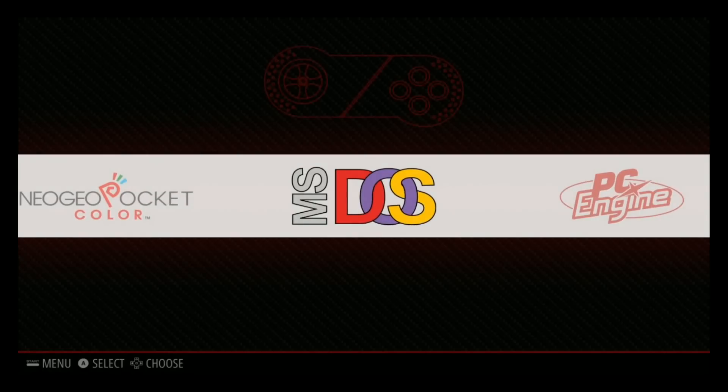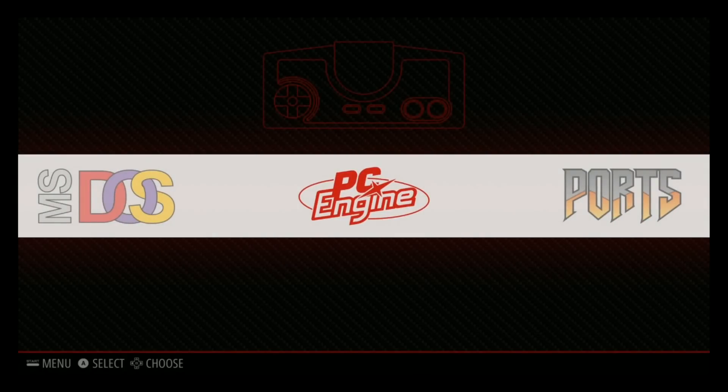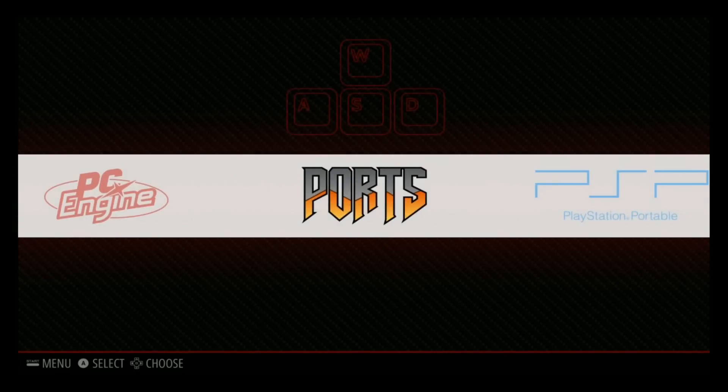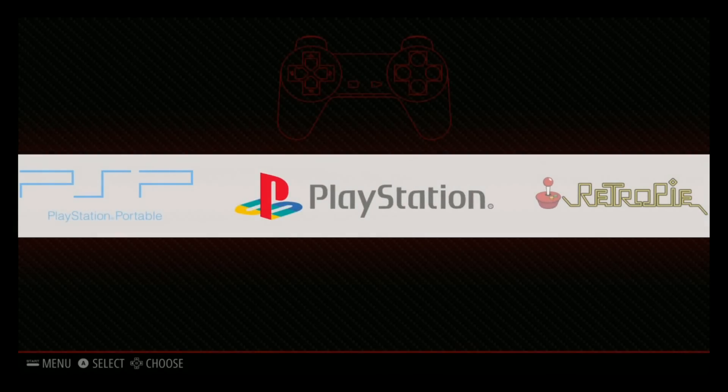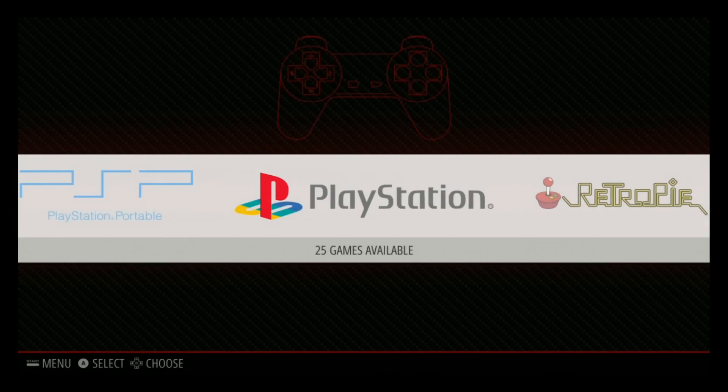Neo Geo Pocket — 9; Neo Geo Pocket Color — 40. No MS-DOS. PC Engine — 290. You have Cody — the same Cody that's on Ray's image. PSP you have 5 games, and PlayStation you have 25 games.